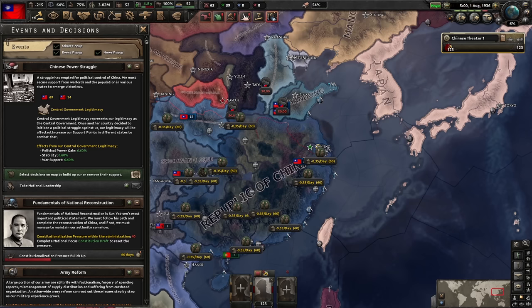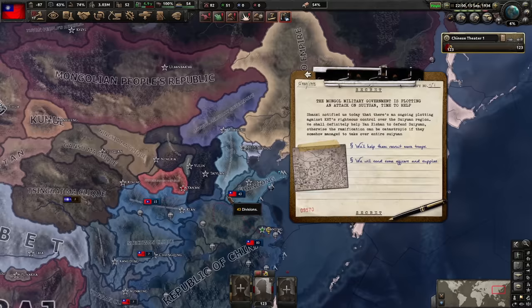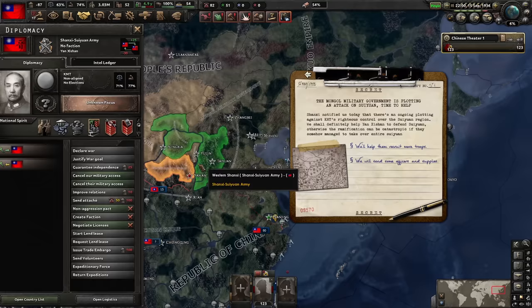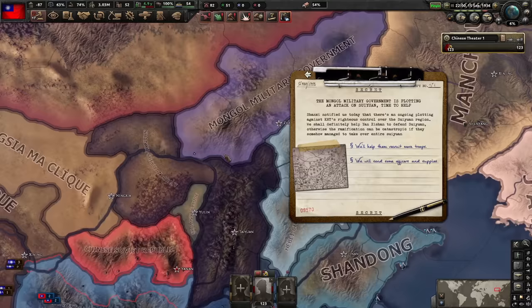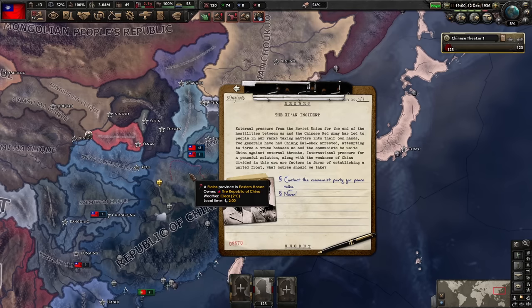A political power struggle has started between me and the Suiyuan clique. This means I have to keep in check with that so they don't rebel and proclaim themselves to be the legitimate government. There's an attack plotted by the Mongol military government, so we can send officers and supplies or more troops. I go with more troops because the AI always does better with more troops than buffs. Shang-Chi won and they gained the state from the Mongol military government, which is very helpful - now I can defend and hold that supply hub so the Japanese don't have one.